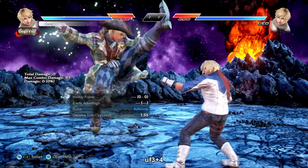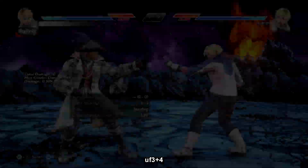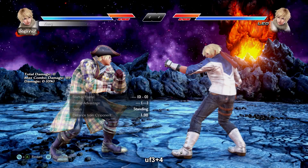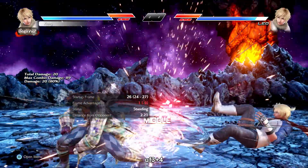Up forward 3+4 is an i24 safe mid counter hit launcher — essentially her version of an orbital. Big active window, only 0 on block, still plus 6 on normal hit and forces crouch. Hits grounded so it's an amazing okizeme tool.